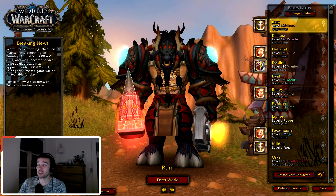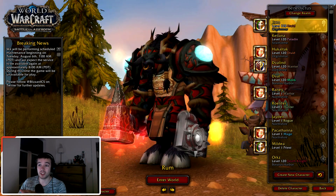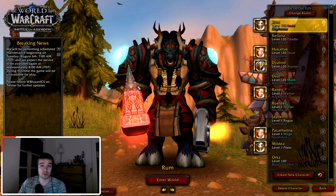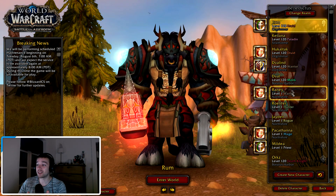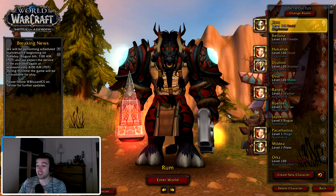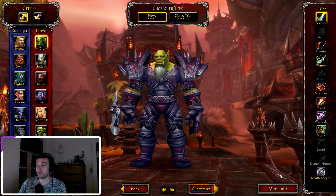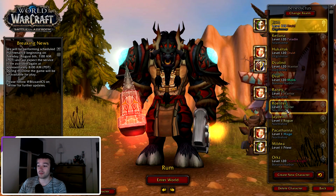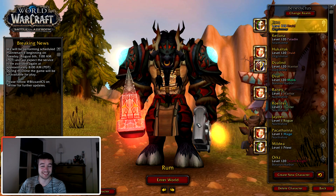But I still feel like it's worth mentioning — a change is a change. This just makes the login screen, the screen where you select your character, much more cool and comfortable. We can now see class colors, we can see Horde and Alliance characters. I like it, it's actually quite cool.